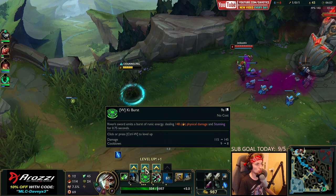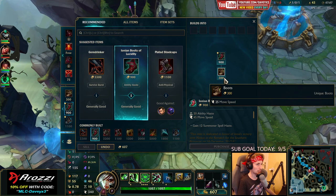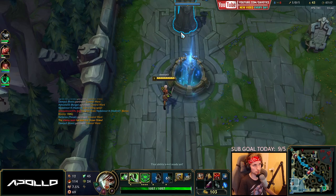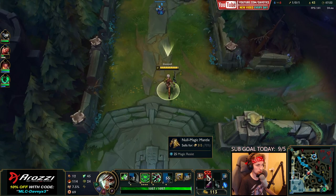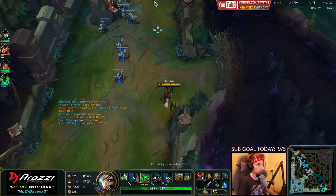We got Warhammer. The next item the guide was recommending is Mercs as our first item, so we're going to go with Mercs. I still feel like I'm trolling — my Exhaust hasn't been that useful so far, but it's more because of the matchup. Exhaust is actually not a bad summoner spell if you play against something like Tryndamere — it's pretty good. I used to play with Exhaust against Tryndamere specifically, but stopped because TP is still better and more efficient.